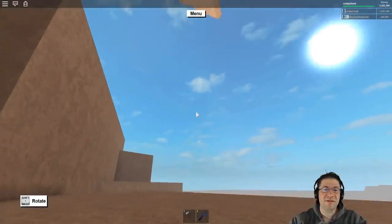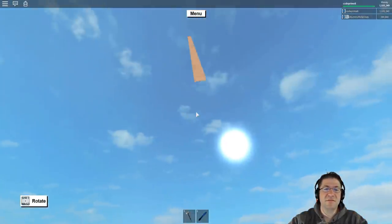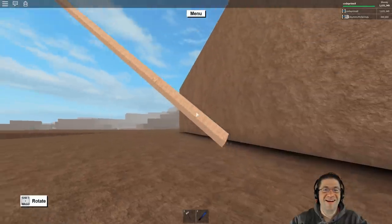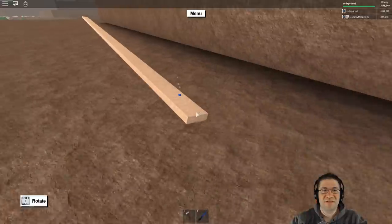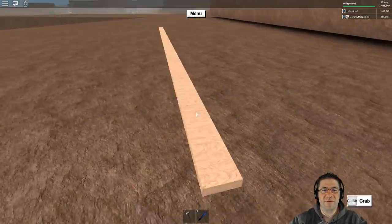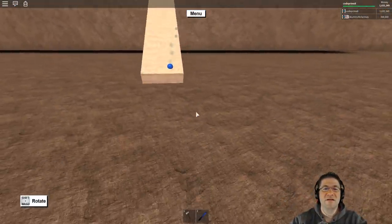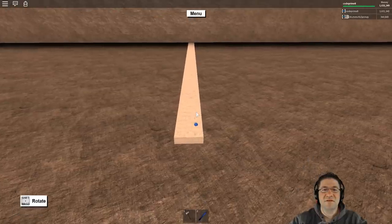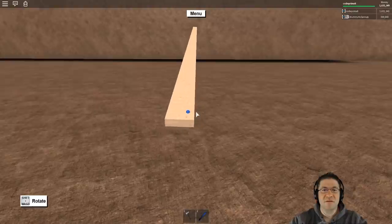Going down the mountain is much easier — just look down and you can hold on to the plank. Here's the floating rock again; let's see if we can get it to move using shift and reverse — but it's not moving.